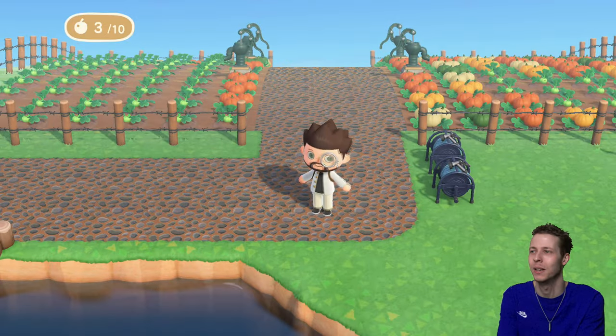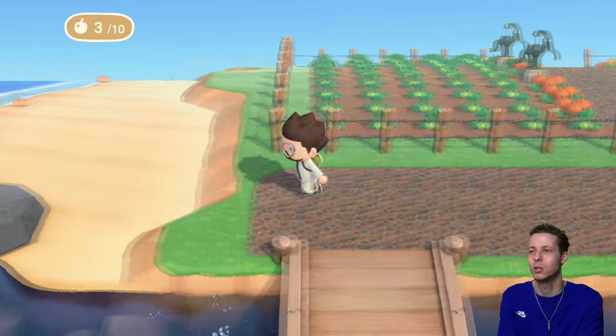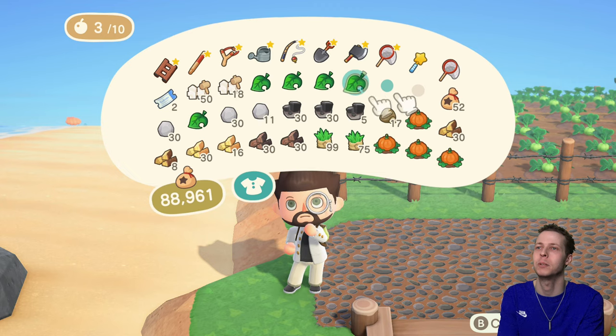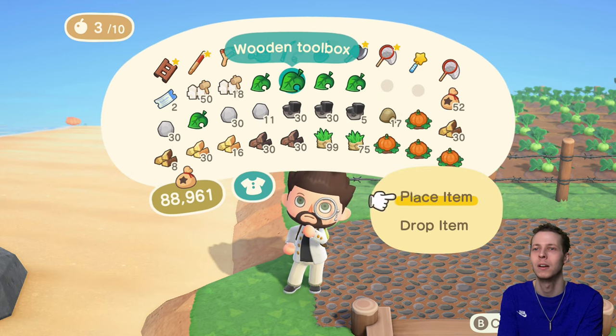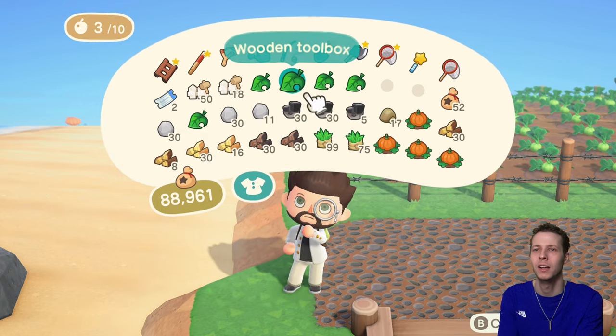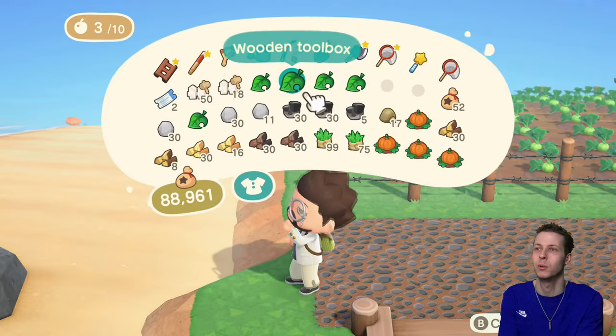It's starting to have a bit more character to it now. I think I'm going to place my toolbox over here, just because you need a toolbox — that's probably one of the most important things on a farm, especially when you've got a barbed wire fence like this. You've always got to fix it.